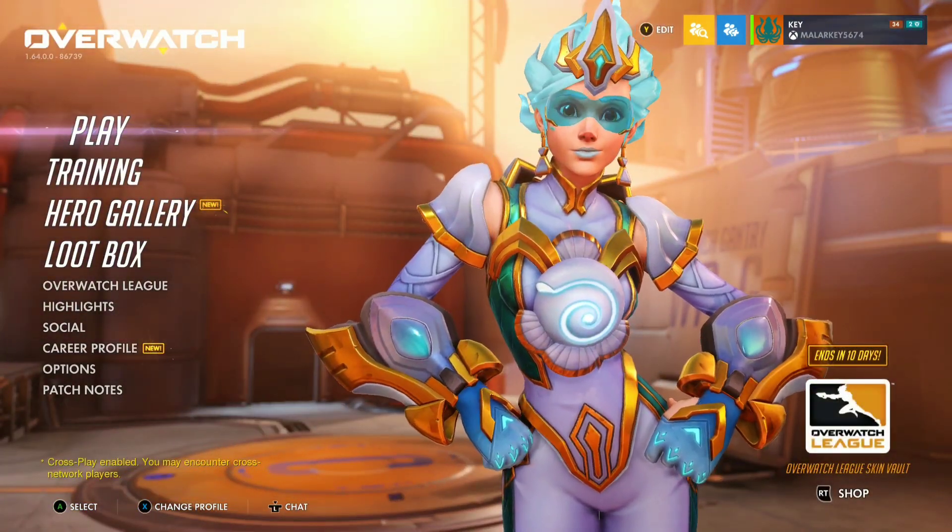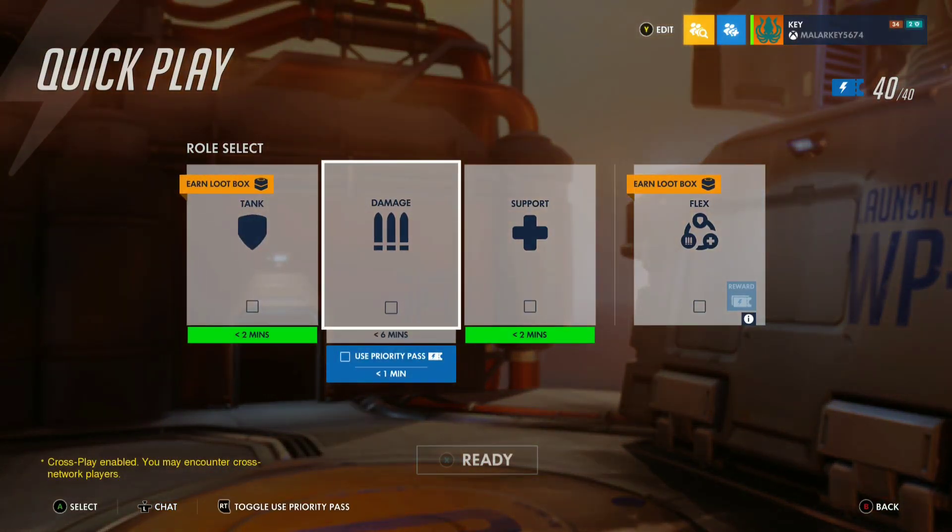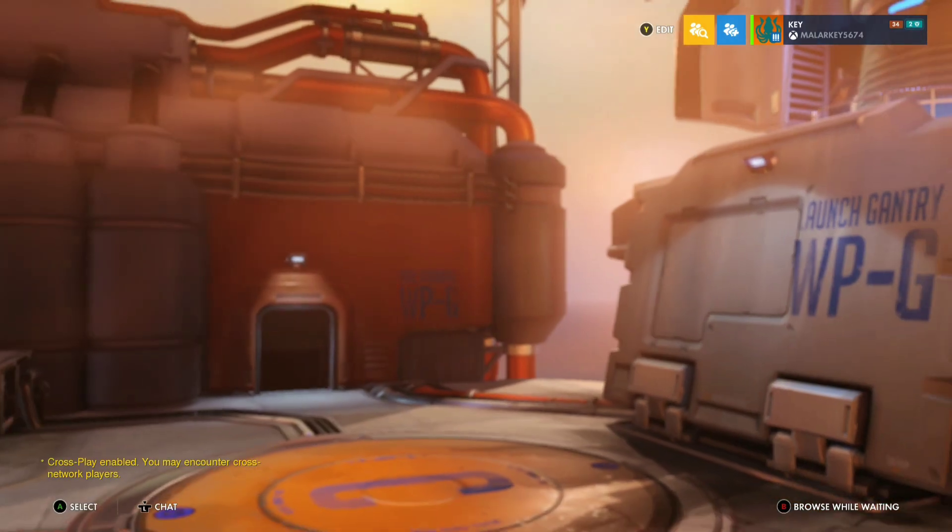Alright, now let's get right into this glitch. The first thing you guys want to do is go into Quick Play. Really you could choose any role, but it works best with Damage because you get a longer buffering time to do this stuff. So you want to queue as Damage and hit ready.